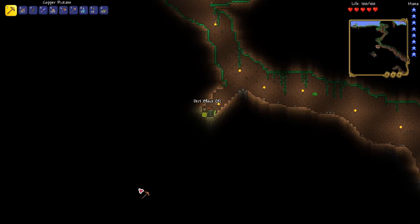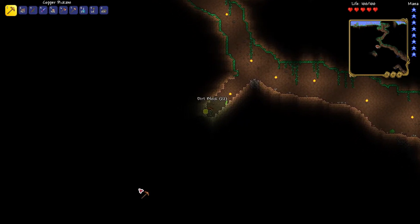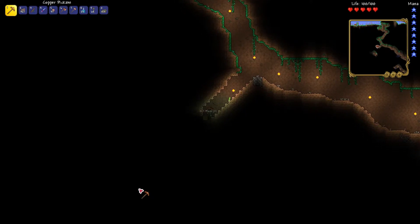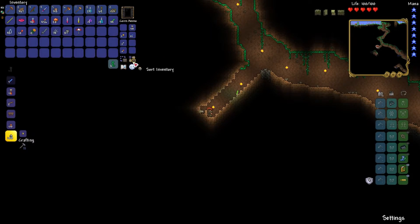I noticed something down and to the left of me, so I'm using a stair-stepping technique with the smart cursor to get down there. This isn't the most elegant thing in the world, but it works. Is this tin? Yeah, it's tin. Useless.